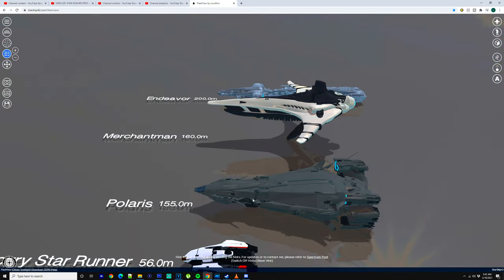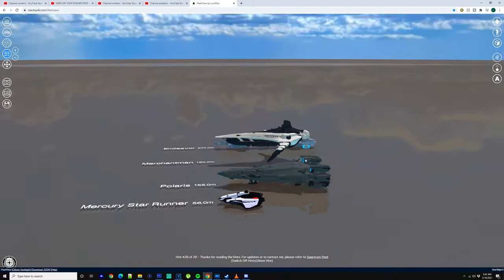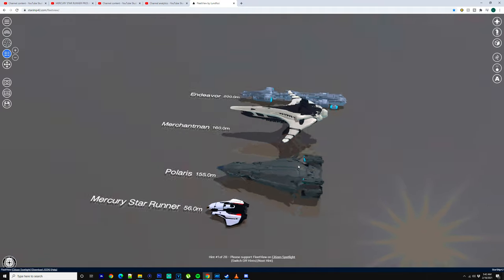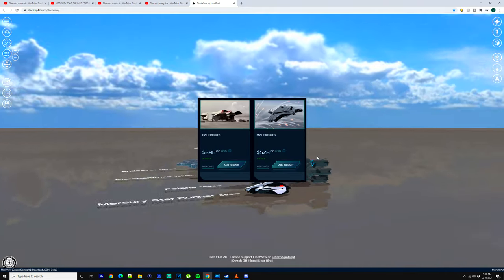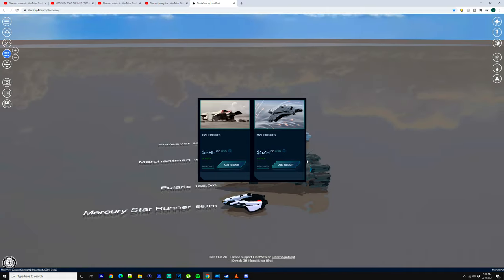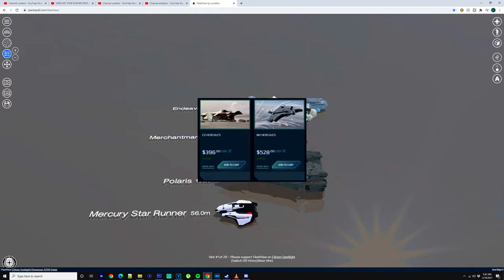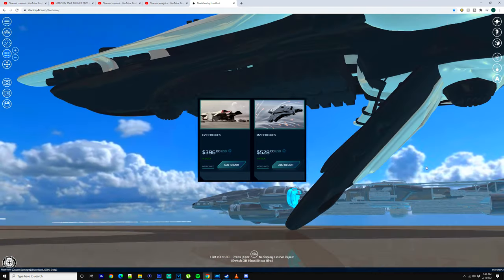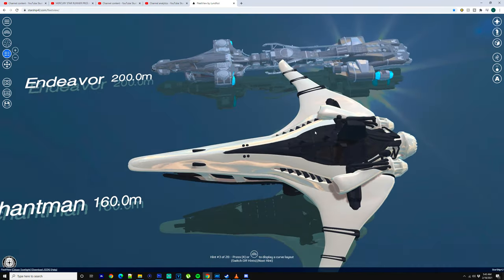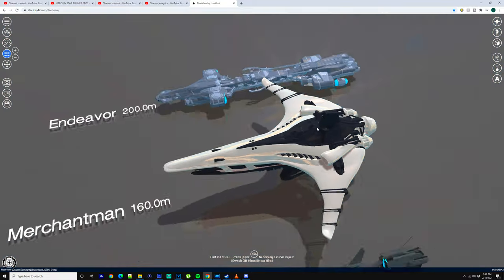So we're going to be going over the fleet that I'm going to be buying with real money. I've purchased two ships in the store to use as CCUs because I'm not really going to be using these ships unless I really have to until the Polaris comes out, and those two ships are the C2 Hercules and the M2. The reason being is they're going to go up in price quite a bit, so I'm going to be able to use those to my advantage to make money off them. I can always just wait until they go up in price and then go to Star Hangar and do it all over there because it could be worth it in the end to just wait.